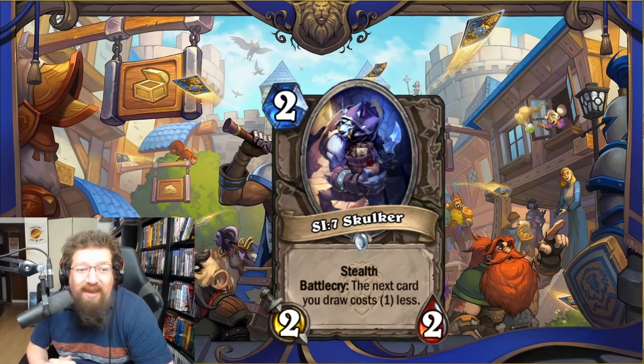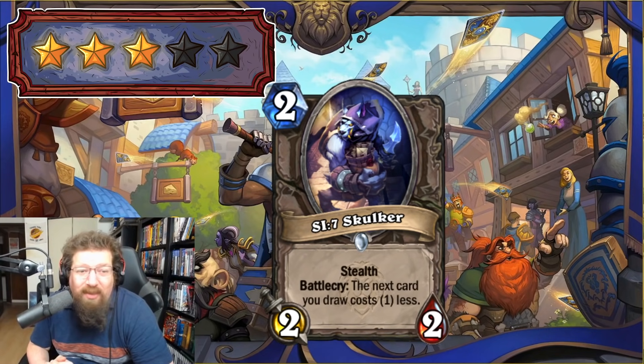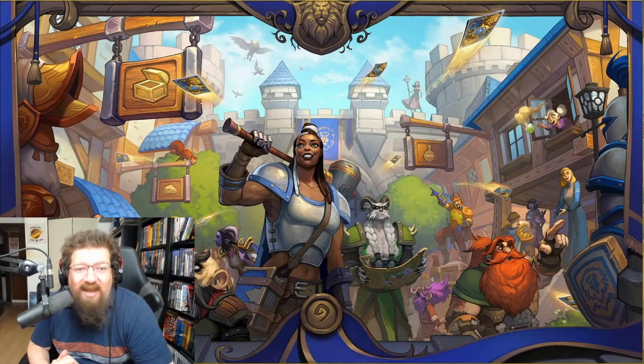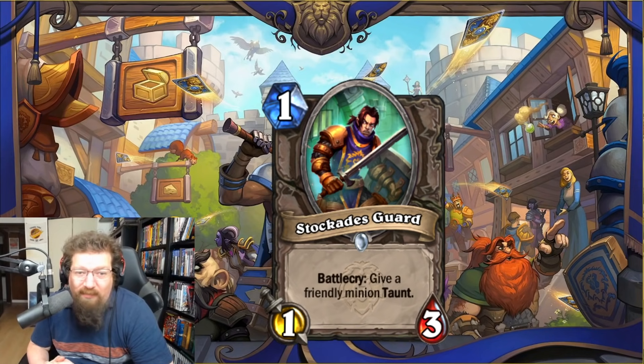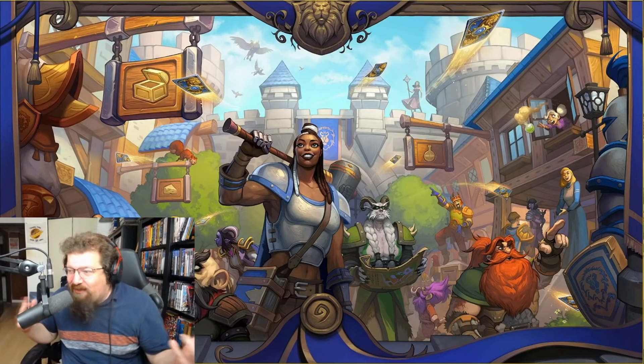We have SI7 Skulker — two-mana 2/2 with Stealth — battlecry: the next card you draw costs one less. You can run this in the Rogue questline. It'll likely live, it works in the questline giving a mana cheat. Three in Standard for Rogue, two in Wild. Lastly, Stockades Guard — one-mana 1/2 — battlecry: give a friendly minion taunt. It's like Sunfury Protector kind of, a cool little card, but I don't see it seeing play. Two in Standard and two in Wild.